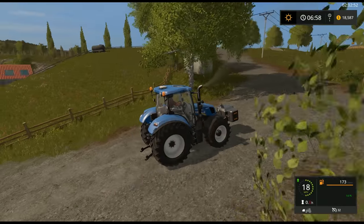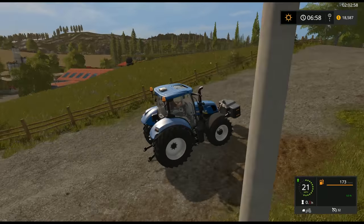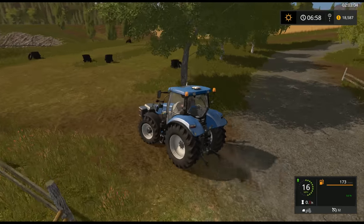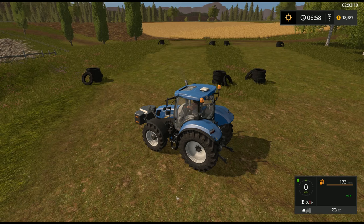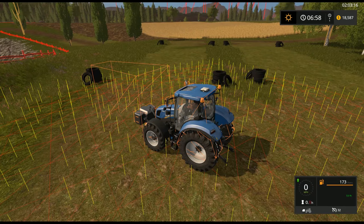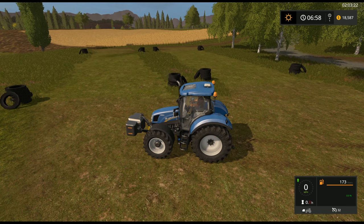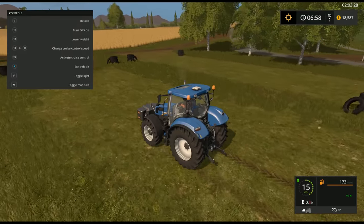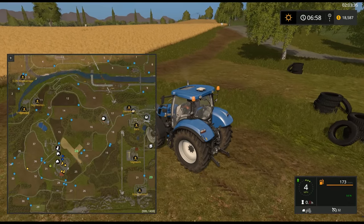There's some pasture up here for the dairy cattle. There are a couple of silage clamps down in the farm, and this area up here looks like it would be a silage bunker as well — maybe it was in FS-15. But if I look at this in the wireframe, there is no foundation here for silage. There's no compaction information when I drive through it. So this isn't an actual area to do silage — but it's good looking all the same.